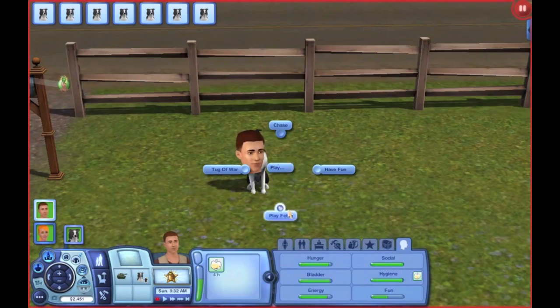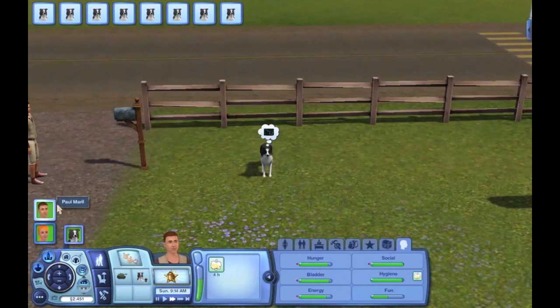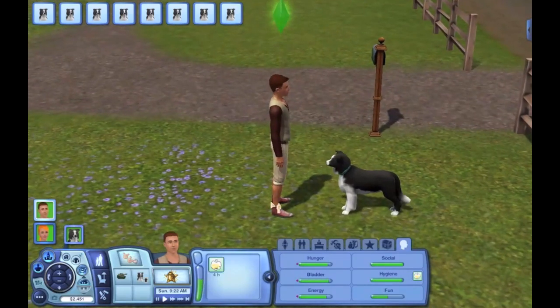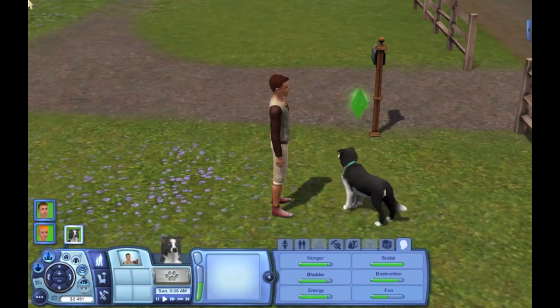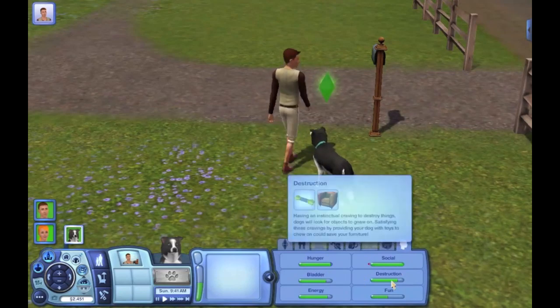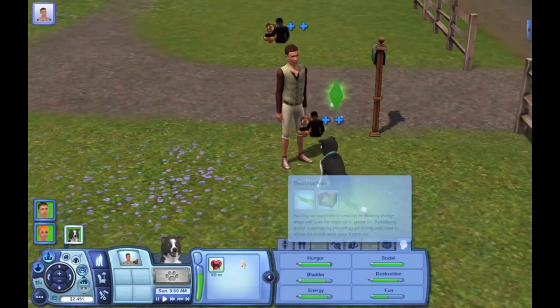And they can play fetch. For the Sims dogs, they basically need to have destruction, which is what the chew toys are for. Instead of having them scratch up the couch and everything, you give them the toy. Having an instinctual craving to destroy things, dogs will look for objects to gnaw on. Satisfying these cravings by providing your dog with toys to chew on can save your furniture. So that's always a good thing.